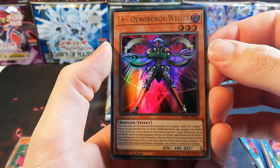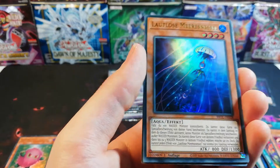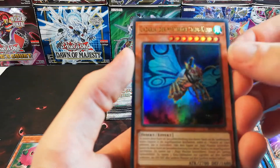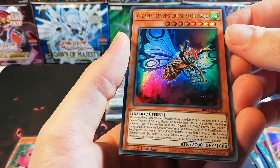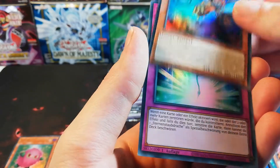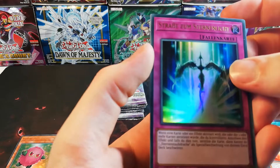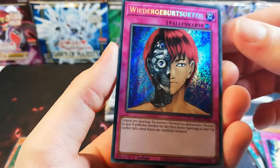Z Uroboru Spicer. Lautlose Meeresnessel again. Gadala, the Mysteriöse Staub Kaiju — a Kaiju monster. I guess this was with tribute monsters in the anime. Strasse Starlight Road — Strasse zum Sternenlicht? Maybe. And a trap card.